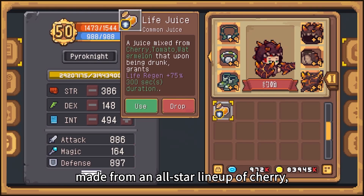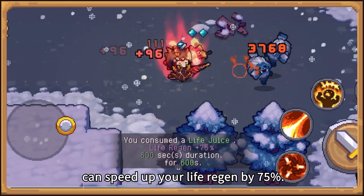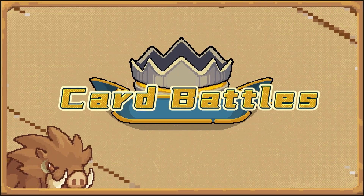Juice made from a medley of fruit can bring assorted perks. For example, life juice made from an all-star lineup of cherry tomato and watermelon can speed up your life regeneration by 75%.